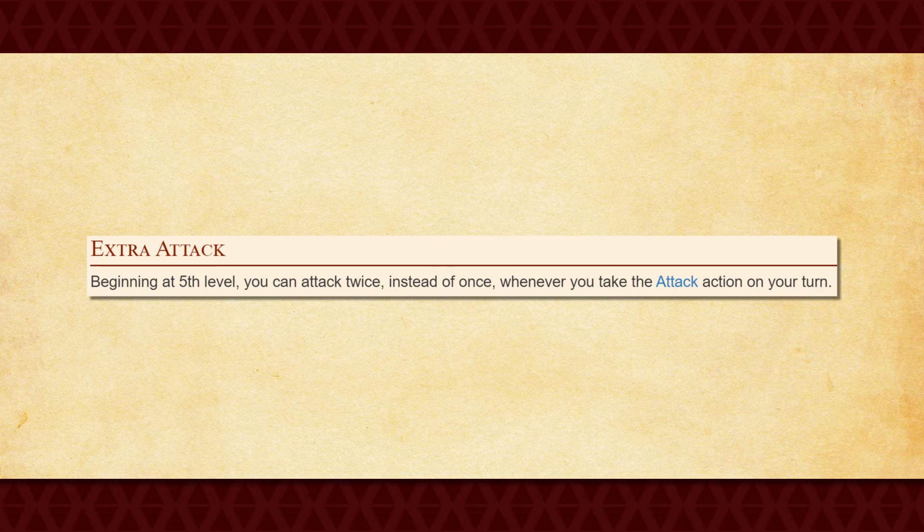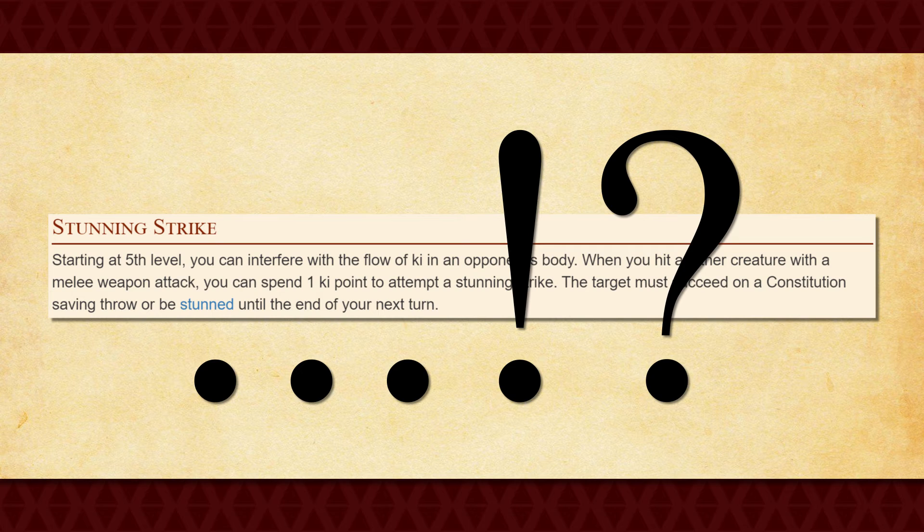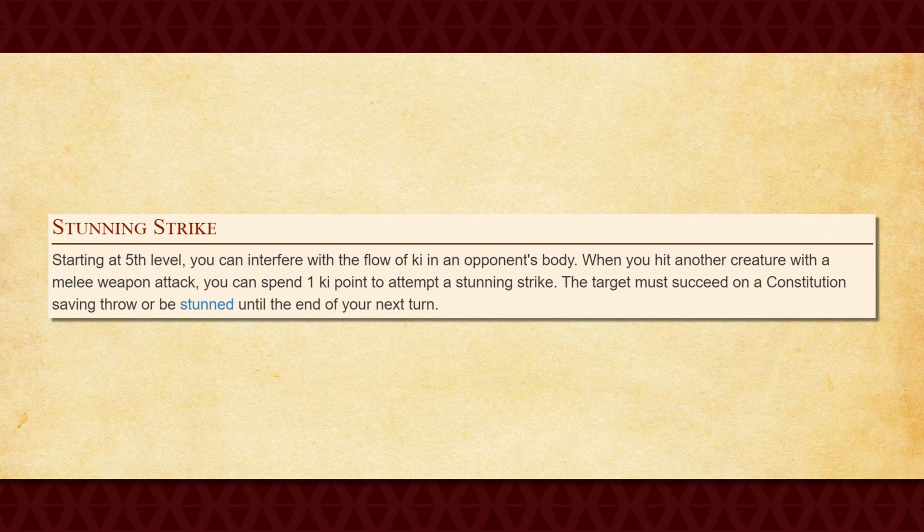At 5th level, you get Extra Attack, which allows you to attack twice on your turn — simple, yet highly effective. You also get Stunning Strike at 5th level, which allows you to spend one Ki point as part of a melee attack to force a creature to succeed on a Constitution saving throw or be stunned until the end of your next turn. Okay, I guess the Monk is just bad until 5th level then, because WOW is this ability just stupid. Basically, this feature allows you to use your Ki points to just stunlock a creature to death, or stun multiple creatures in a single turn. This feature is absolutely disgusting, and you should totally abuse it once you get to this level.